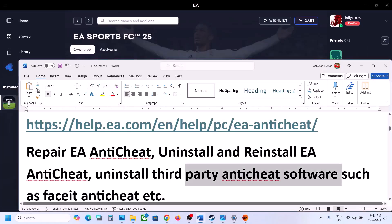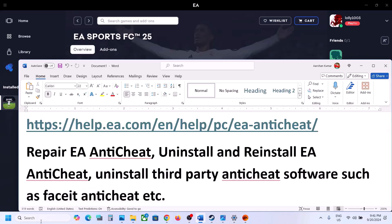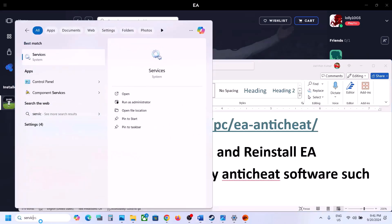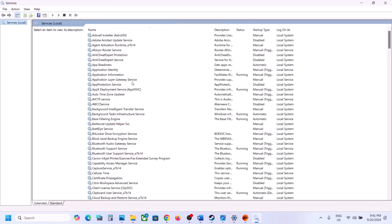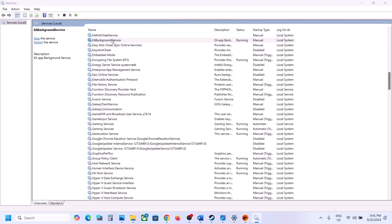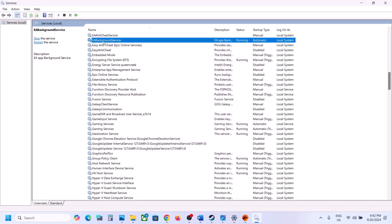The next step is to uninstall third-party anti-cheat software. If you have any other anti-cheat software like FaceIT, uninstall it and then launch the game to check. Also type 'services' in the Windows search box, open Services, find 'EA Background Service,' double-click it, set it to Automatic, click Apply, click Start if highlighted, then click OK. Right-click on it and click Restart if that option is available, then launch the game and check.